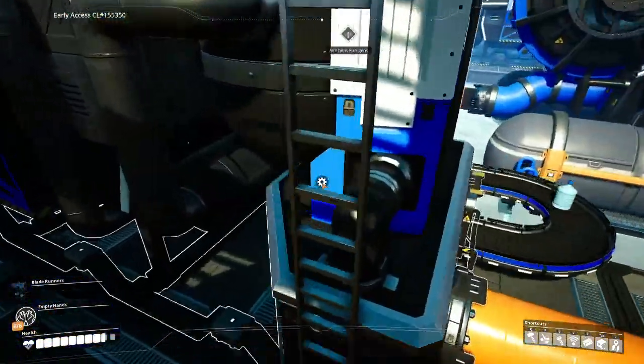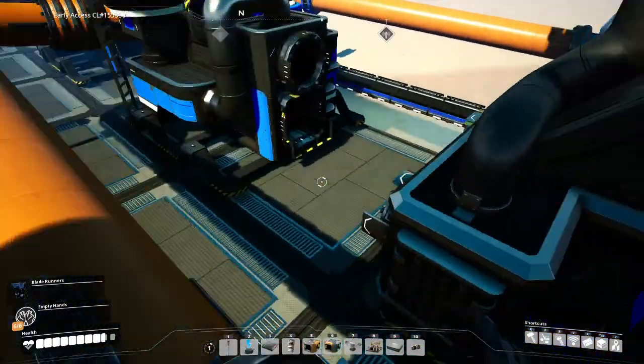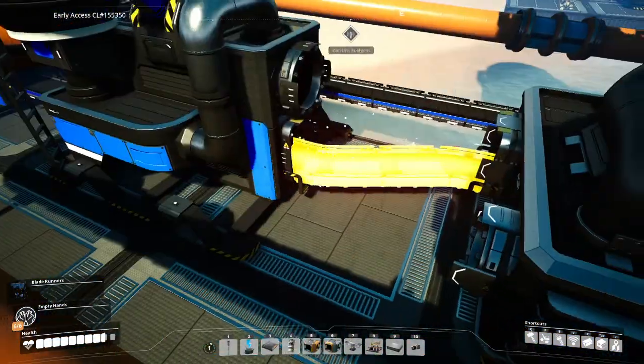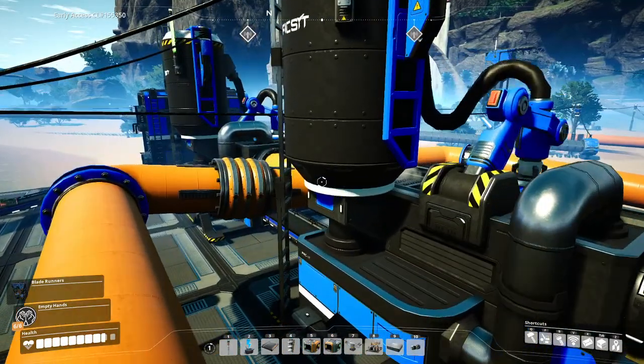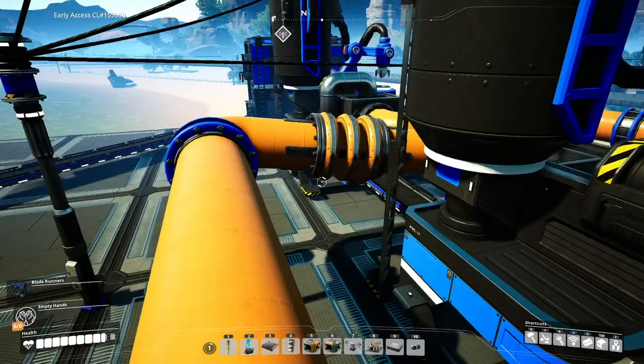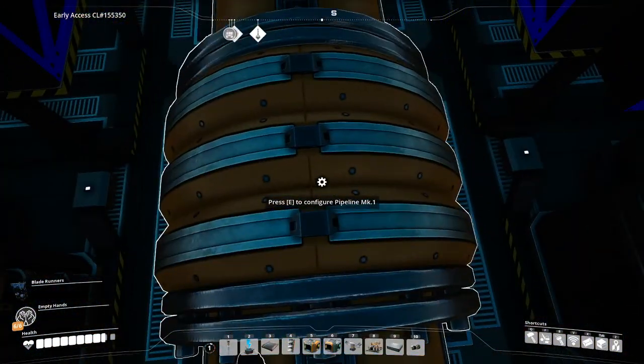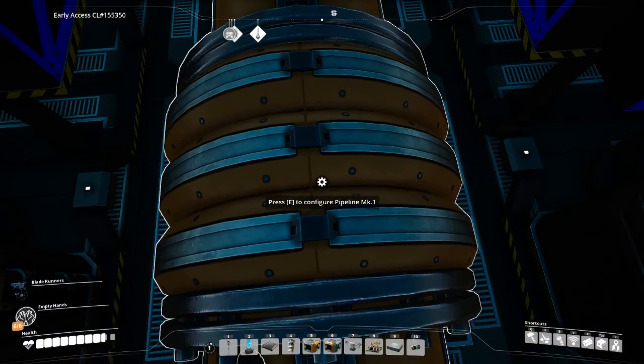With the water coming in and the heavy oil residue also coming in, we should be making packaged fuel — which I forgot to hook up to the thing. There's our first fuel coming out, and the fuel should be coming through here any second now. There it goes.